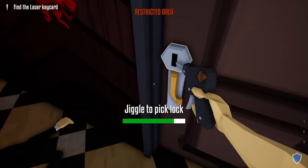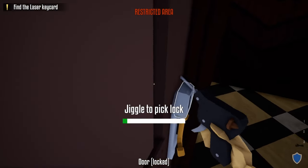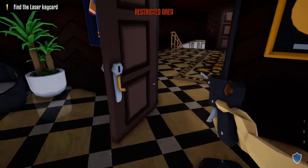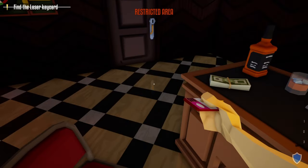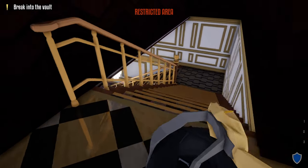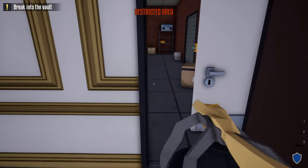Next, use the lock pick and unlock the first door to the manager's office. Also unlock the first door to the left, and unlock the door across the hallway for future reference. Once both those doors are unlocked, grab the laser key card off the manager's desk.